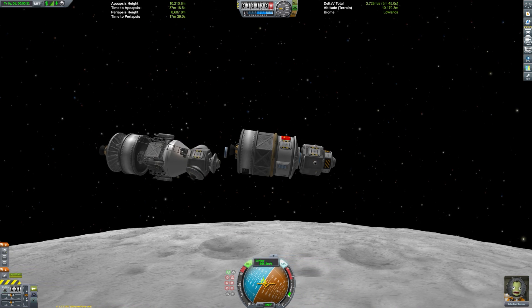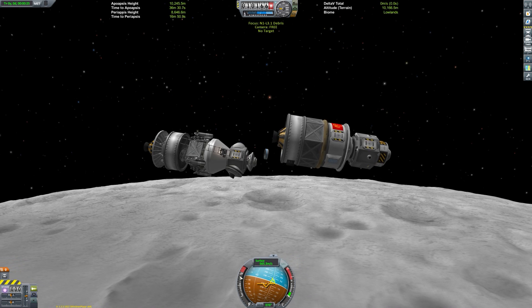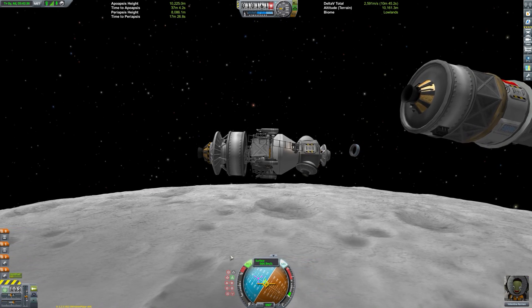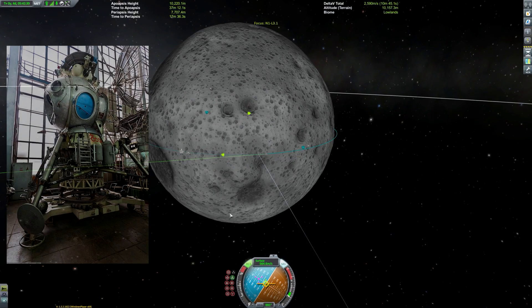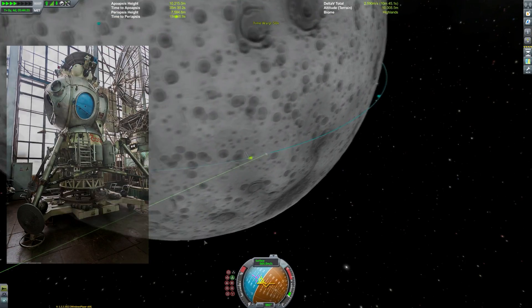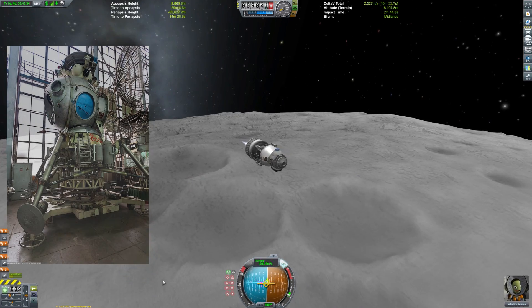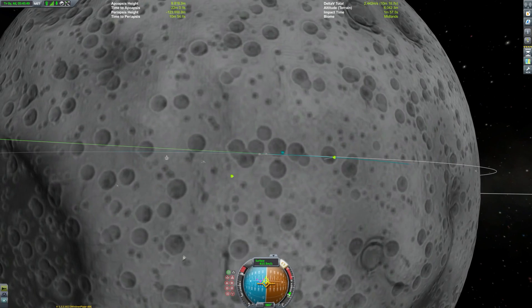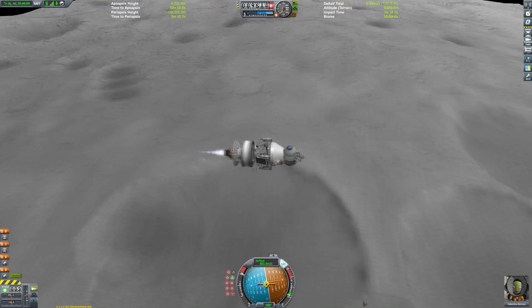Unlike Apollo, there is no way to transfer directly between the command module and the lander, so Valentina needs to perform a spacewalk to board it. She'll also be doing the landing alone — to save weight, the Soviet lander could only carry one cosmonaut. It also used the same engine for both landing and taking off from the Moon, again to save weight. With the design of my ship I tried to mimic the overall aesthetic of the Russian lander, but it was very circular and curvy, which is quite difficult to achieve using KSP's cylinders and girder parts.